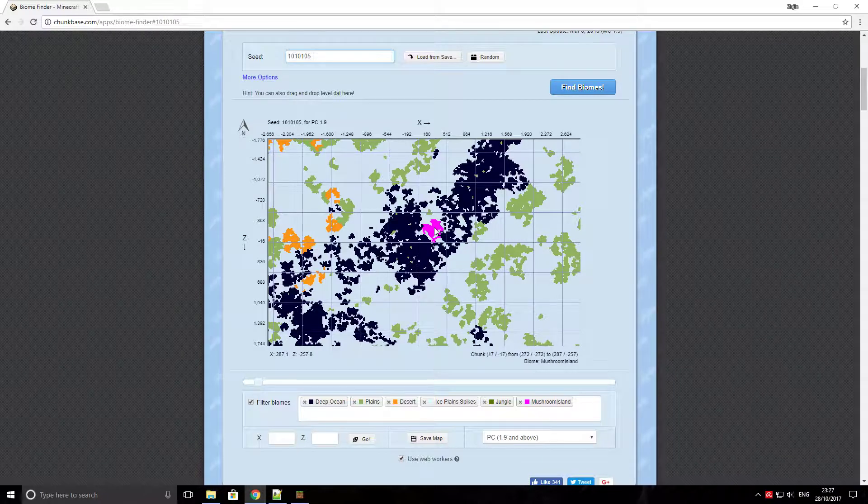Apparently this one has a mushroom island nearby. By default, when you create a new world, you'll usually start at coordinates X roughly 0, Y - that's the height - 66, and Z 0. I don't think you'd start at 0,0 on this map, because it's too close to Mushroom Island. By default, you're always pushed about 1,000 blocks away from any Mushroom Island.